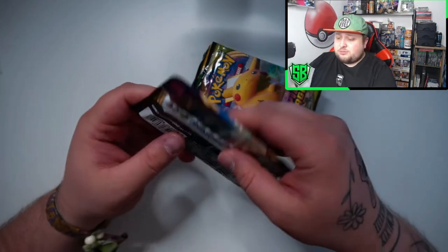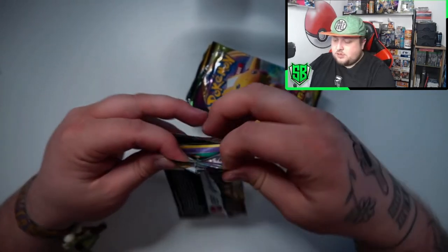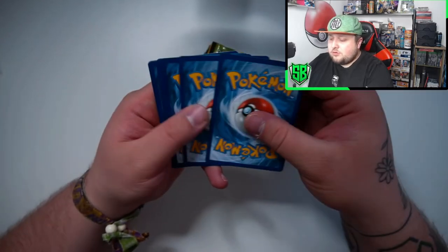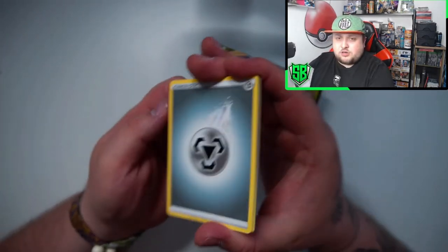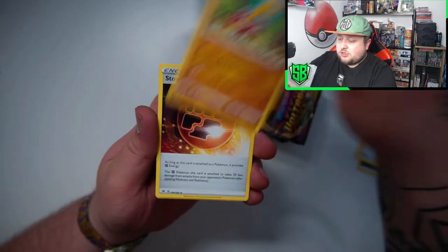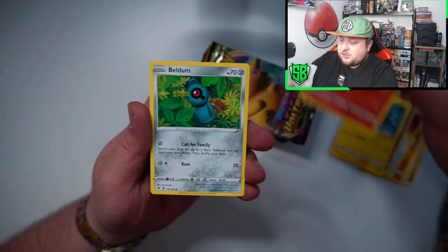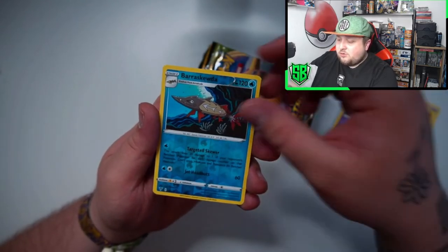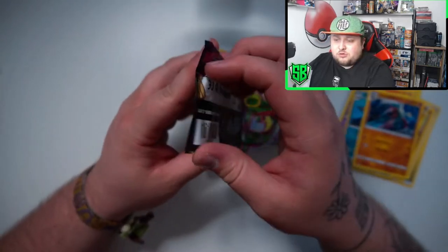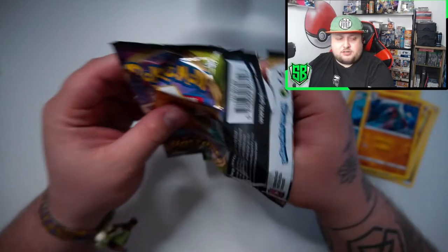Pikachu would be actually pretty nice. Let's go! I'll show you the code cards at the end, guys. We got Beauty, Shackle, Stone Energy, Shimaco, Blitzle, Slugma, Beldum, Milotic, the reverse Barrel Scooter, and the non-holo Raichu Rock. Nothing in the first pack, that's okay, let's go for the second one.